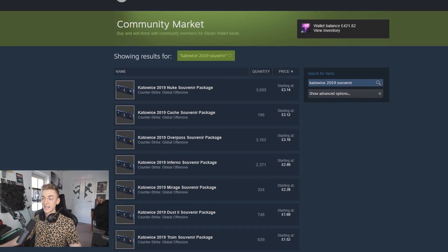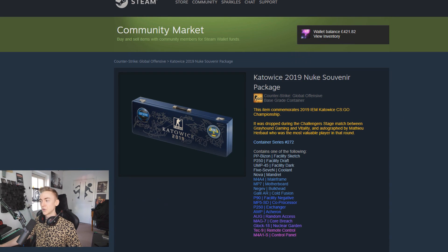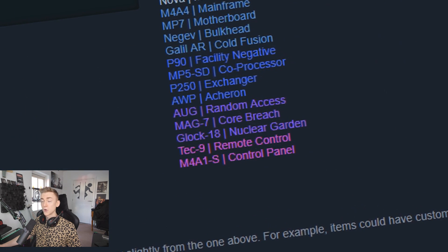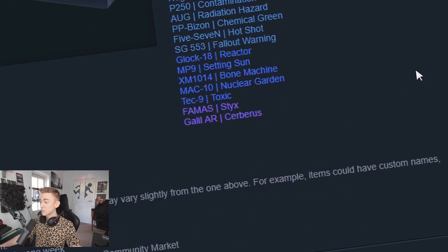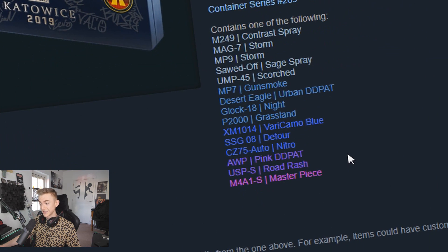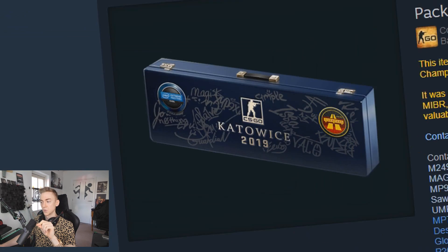I bought all of these yesterday and had to go through and check what was in them to make sure it's going to be worth my time to open these. The Nuke package, which is the most expensive, has the control panel — everyone wants the control panel, so I got myself 15 of those. The Cache souvenir package has the Galil AR Cerberus, it's just a purple not a pink, and we got the Overpass one which has the masterpiece in it. I'd love the masterpiece or the all-pink DD pack.